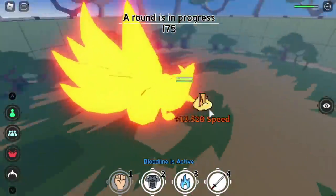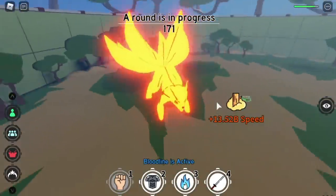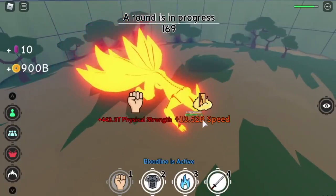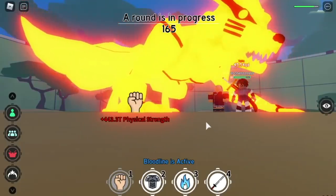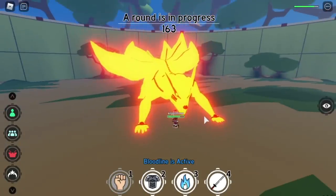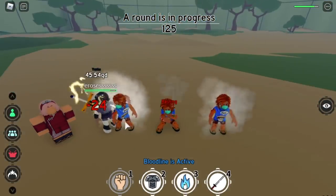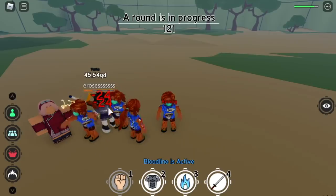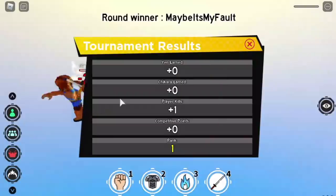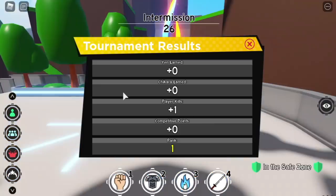Next up, we have the Kurama transformation — one of the best transformations in terms of effects or how they made it. But it's almost useless in fighting enemies. After this, we have the first skill: the Kage Bunshin. Check this damage. But I think this will be hard to use in tournaments. This bloodline is from Fight Pass 2.